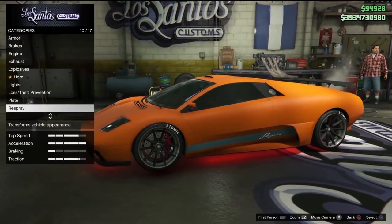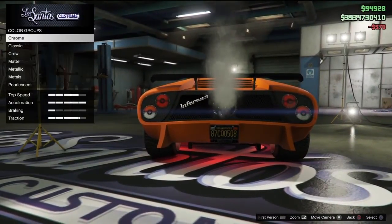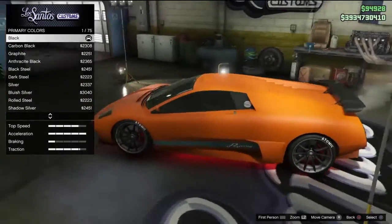You want to hover over metallic for just a second, then go to plates and change your plate. After you've done that, go back to respray and now you can have the pearlescent unlocked.